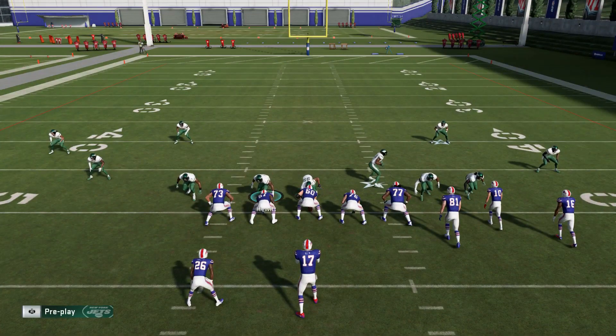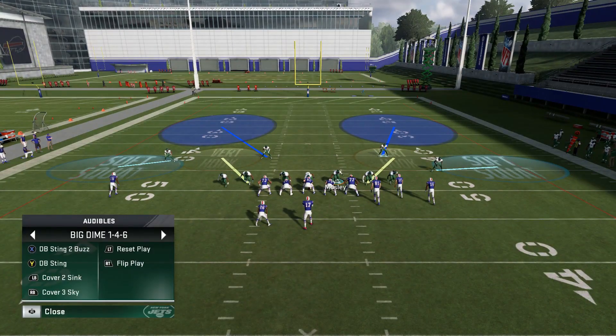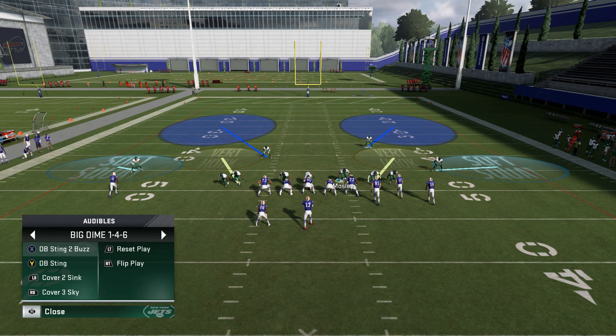The way this scheme works is it can be really successful if you mix it in. If you use the same play two or three times in a row, eventually your opponent's going to figure it out. You have to go from the DB Sting to the Cover 2 Sync — you really have to mix these plays in. If you do it consistently enough, your opponent's never going to know what he's looking at, because they all look the same pre-snap. No matter which one you go with, they all set up the same.